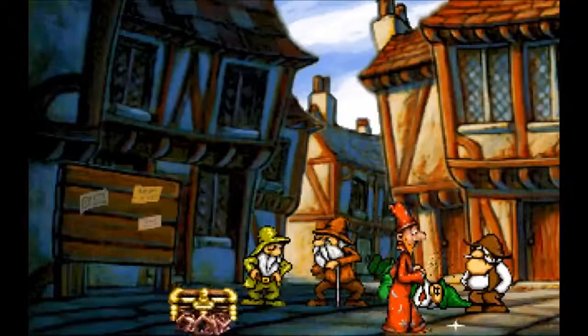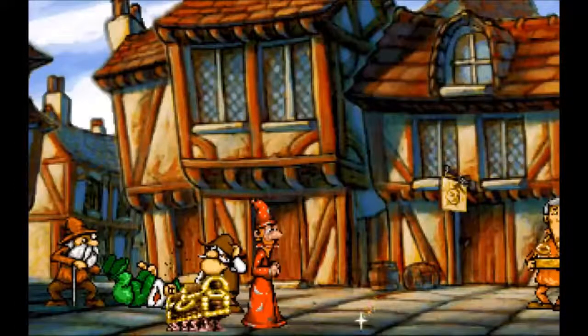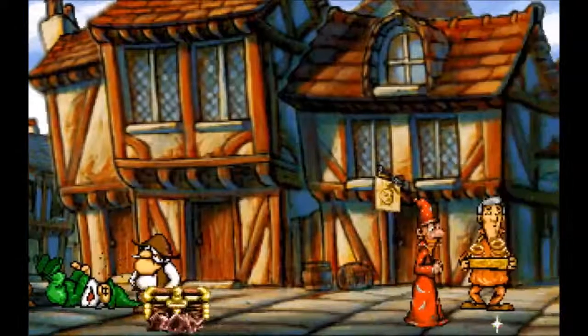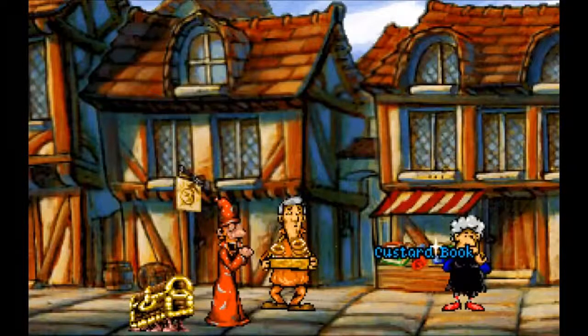The thief will know that it has been taken away, and you would cause some kind of a time paradox and things wouldn't work the way they should. So instead, we have to do a little switcheroo with the book. The switcheroo is done with another book, and we have only seen one book in the game so far - the custard book that the witch has.